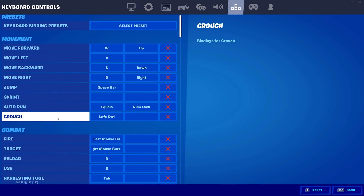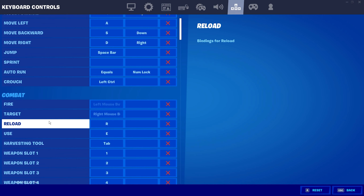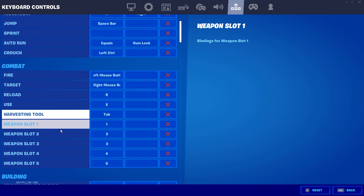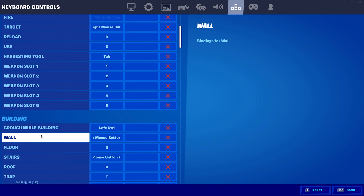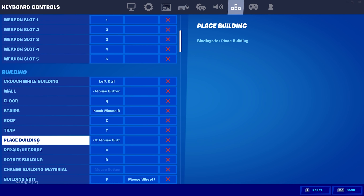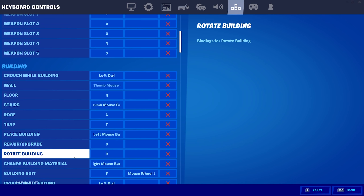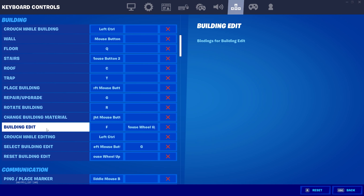Left control for crouch. Fire on target is obviously left and right mouse button. Reload is R, use is E, harvesting tool is tab, weapon slots 1 through 5 are keys 1 through 5. Approach wall building is left control. Wall is back thumb mouse button, stairs are the front thumb mouse button, roof is C, trap is T, place building is left mouse button, repair and upgrade is G, rotate building is R, change building material is right mouse button, building edit is F.